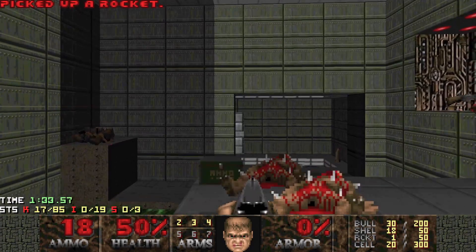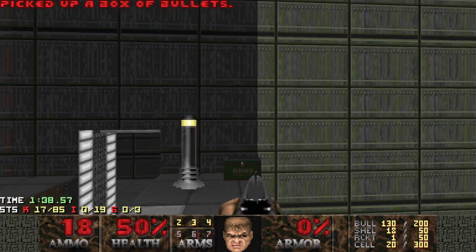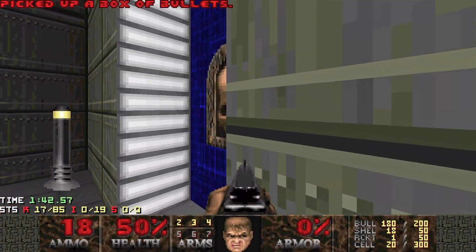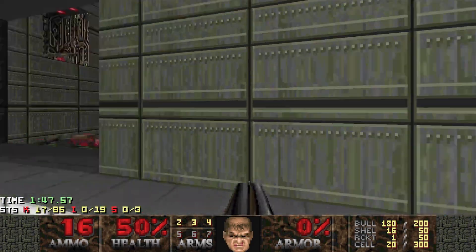They're guarding the yellow key, so that's our next target - get that yellow key. It's protected by a mancubus, so I'm gonna grab some bits and pieces here. Once we walk into the alcove of that switch, the wall descends and a mancubus comes out, so we can probably get a sneaky shot in and then get out.